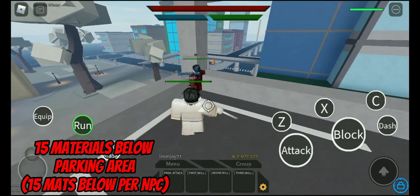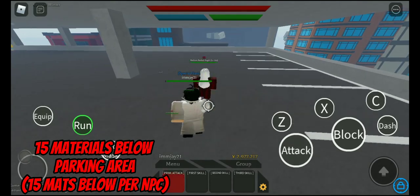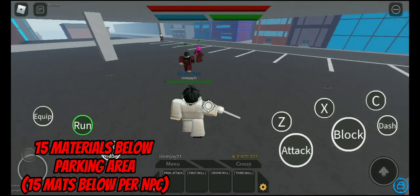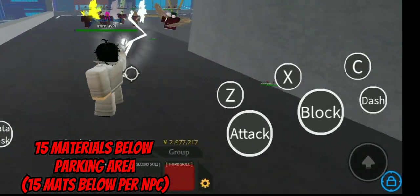And the next area is here. This medium and low rank ghouls is giving 15 materials below, but this is a good place because you can kill a lot of ghouls. And you can see on the right bottom of your screen the materials you receive after you kill all ghouls.